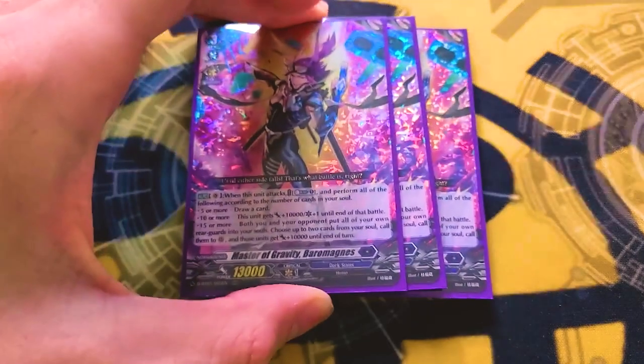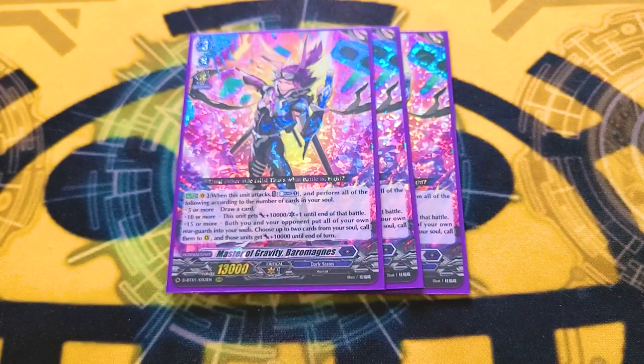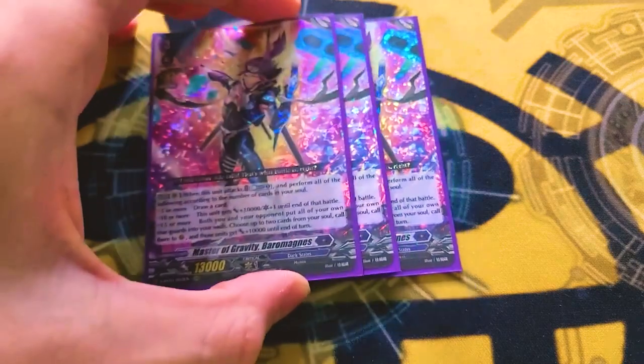On to the main deck. Grade three is running three Barrow Magnes because Persona Ride is good. Persona Ride is really good in this deck because since it's a continuous effect, the cards you call with Magnes' 15-or-more effect get the additional 10k. So it's like you get five attacks with 10k. Also, riding effectively increases your soul count by one. I've had multiple times where I've had 14 in soul, and the Persona Ride is what got me to 15. Absolutely recommend maxing it out.